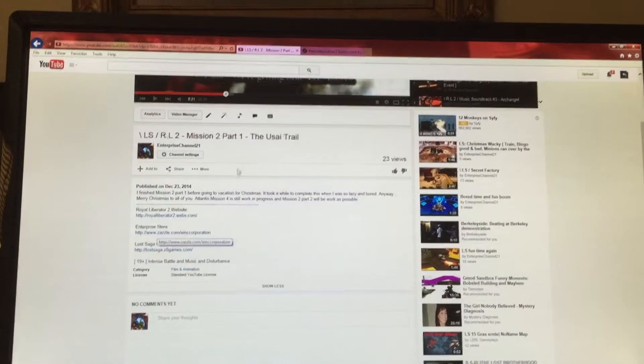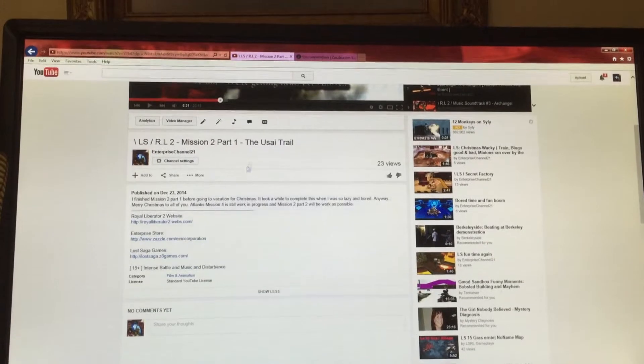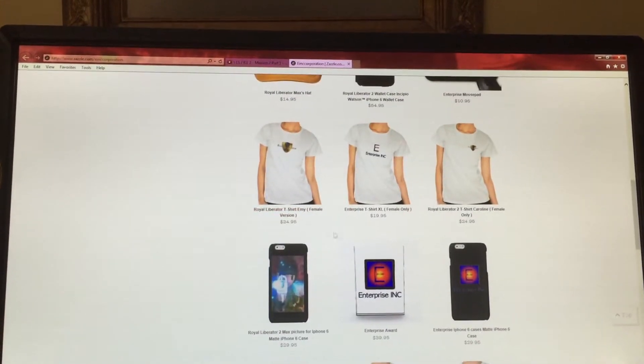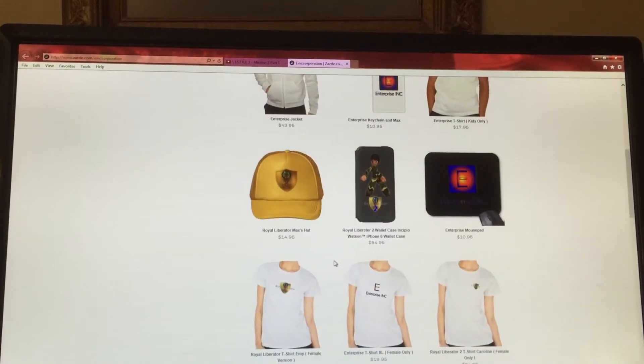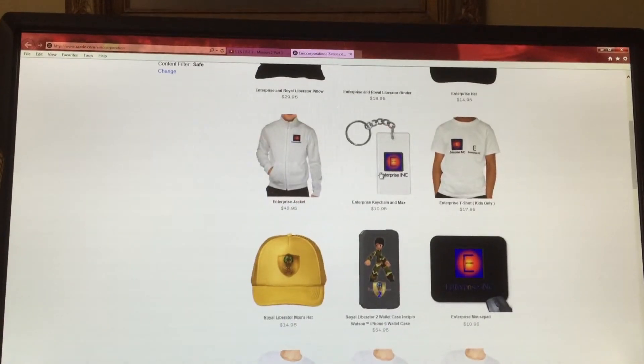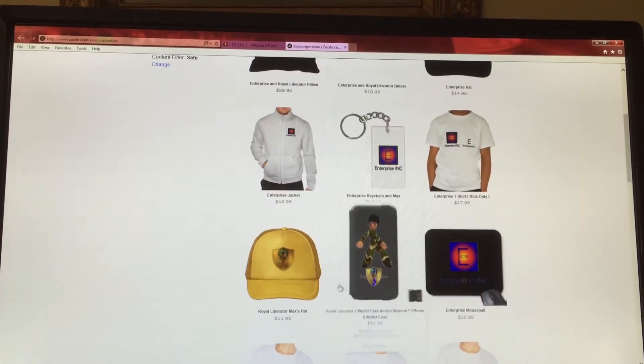Well, this is called Enterprise Store. I already clicked on it, so it's right there. These are epic items I made myself. You can see a lot of cool stuff — things like Enterprise Incorporated, World Operator, and World Operator 2.